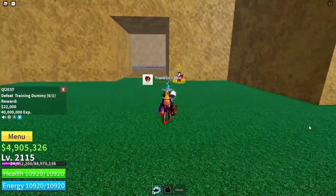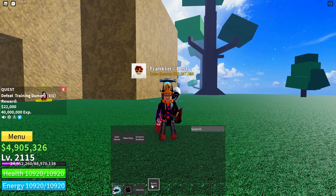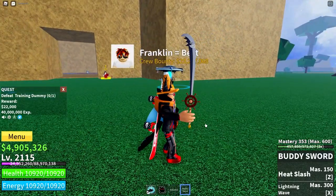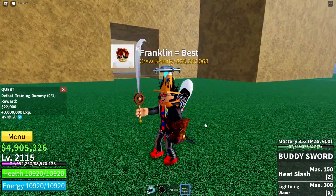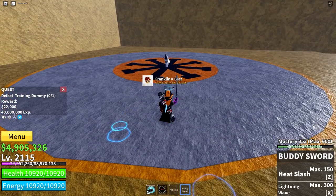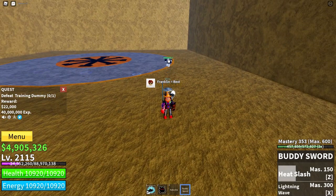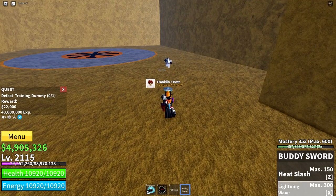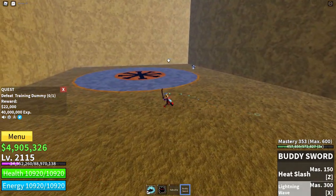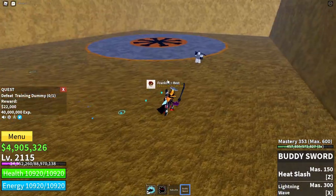Number five: the fifth sword on my list is Buddy Sword. It is the newest sword so far, coming out in update 17 part 1, and I think it is really good. The first move is Heat Slash — it stuns and then throws the opponent away. The second move is Lightning Wave, where you can aim and it has a ginormous range — the biggest range for any sword in the game. The hitbox on it is crazy, so it's really good for sniping Buddha Runners and people like that.